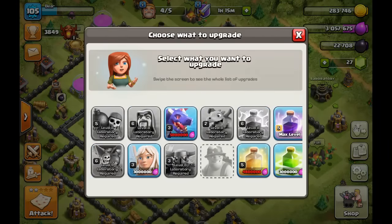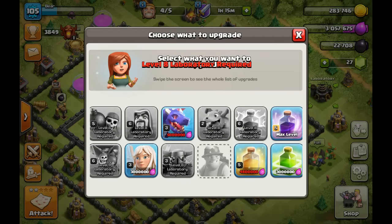The first thing you want to do is get your Lightning Spell to level 6. That is a Lightning Spell that can break every single Air Defense no matter what level. So that is what you want — level 6 Lightning, remember that.